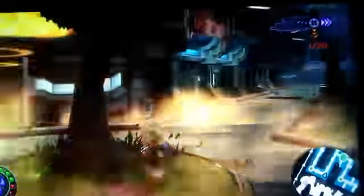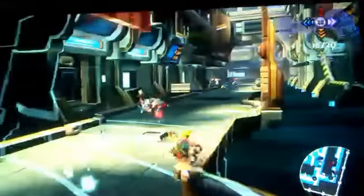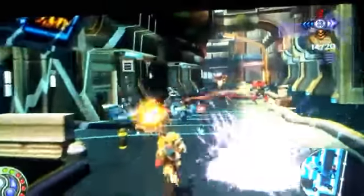Coming in at the number 11 spot has to be the Mass Inverter. This gun was okay, but not that good. When you shot it, it did no damage — it just made enemies float so you could knock them out of the air and make them die. It wasn't that good. The only reason it was good is because on the last boss, the spinning things came at you, and when you shot those with that gun the spinning things instantly die.